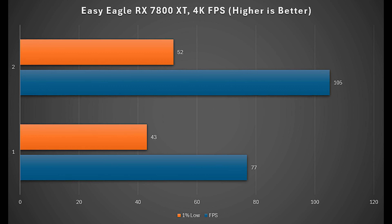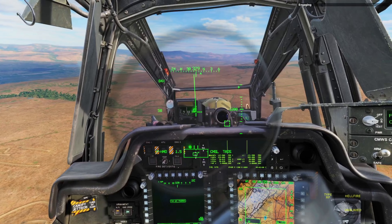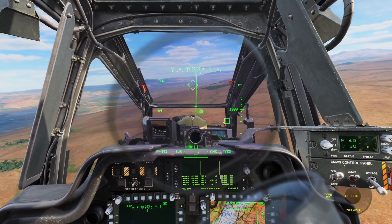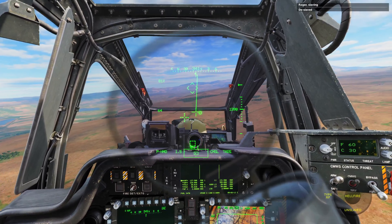I was so impressed with the 7800 XT's performance that I decided to step it up to 4K. With FSR disabled we get about 77 FPS on average, but it jumps up to 105 when FSR is turned on. The 1% lows also get almost a 10 FPS improvement with FSR enabled. That tells me this is actually a really capable card at 4K. So if you want to play DCS at 4K, maybe you'll only have to spend around $500 to do it. I also put together a more difficult benchmark on the Syria map with the Apache attack helicopter to see what the 7800 XT was capable of.